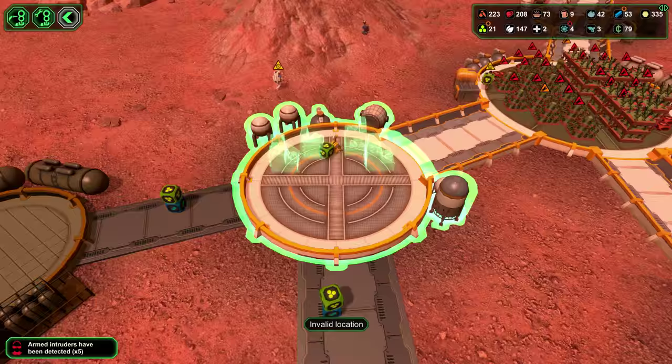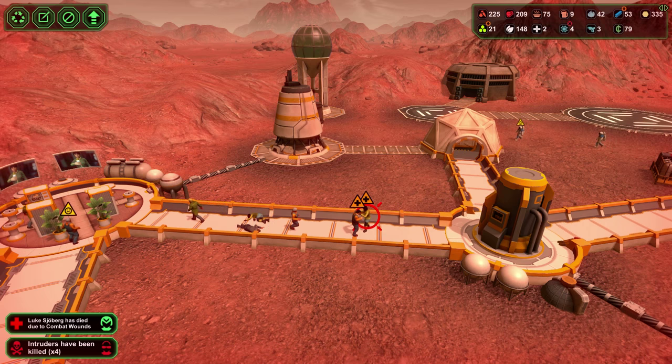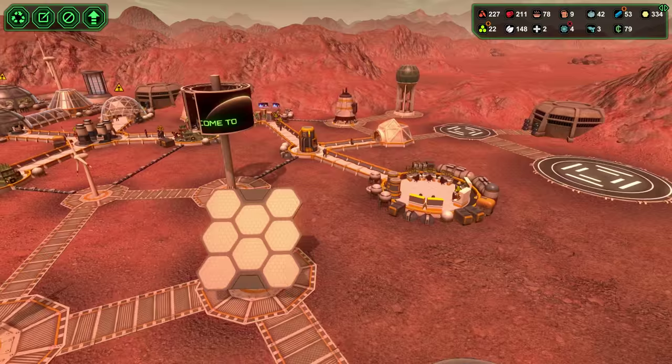Intruders have been killed - good, good, good. Where are you guys at? Over here? Someone died to combat wounds. Beat that ass - come on, guys. We got two colonists dead. Shit - sorry, guys. I mean, there's not much more that I can do. I could have more guards. Carry on, guys - no worries here. 39 workers - damn, I feel like they killed a few. All right, everybody go back to full speed.